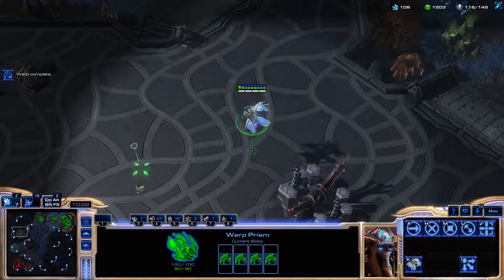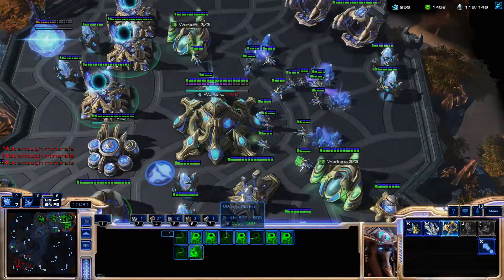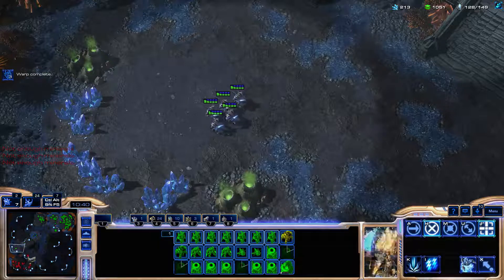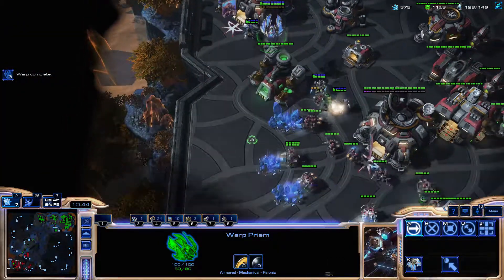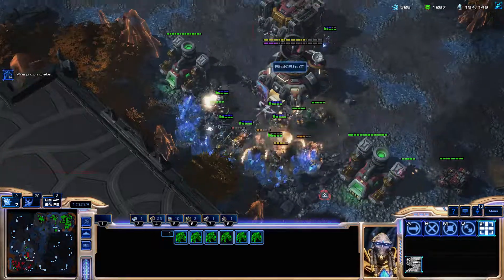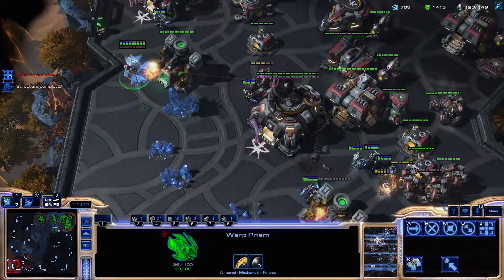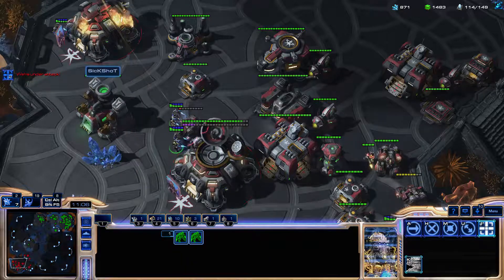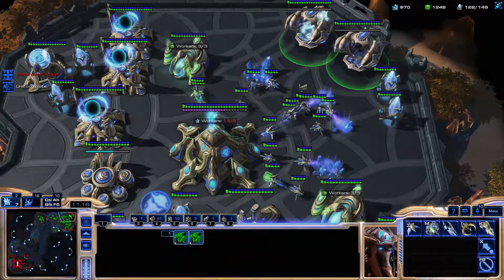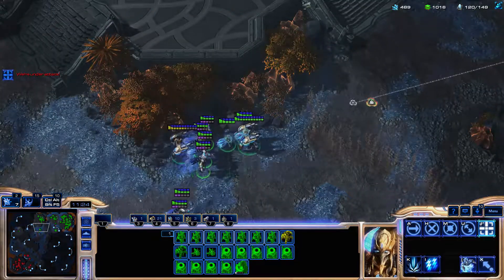We're going to try for a double-pronged attack. I have a lot of gas, so I'm going to need a lot of Templar for this. This looks painful — although, stop shooting my Warp Prism, you're not allowed! Now let's keep building. I'd rather just get Carriers, in all honesty. The reason I wanted Tempest was for the Liberators. I want to believe that was a lot of damage still, even though I sacrificed a lot to do it.